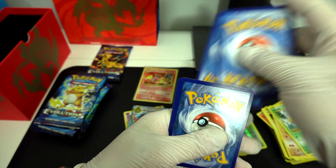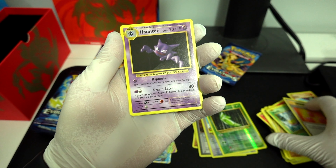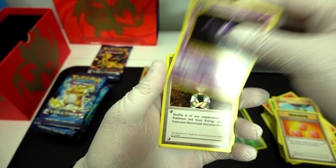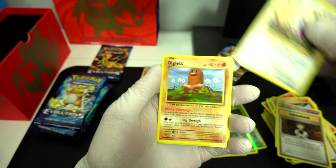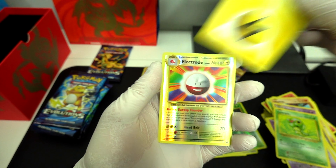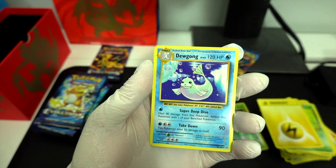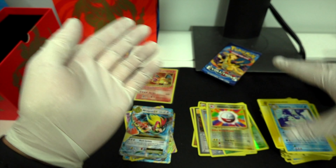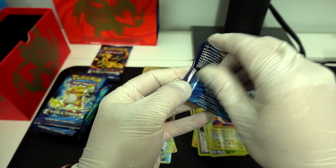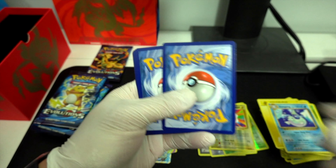Last pack from the Blastoise box: Revive. Haunter. Last Grid. Energy. Electro. Reverse Hollow. A Dugan.